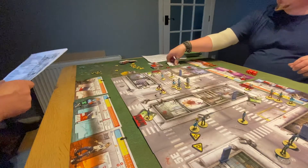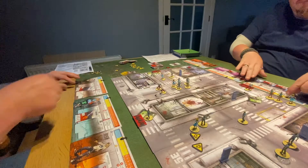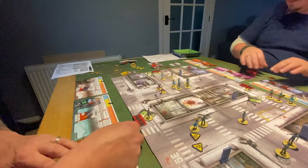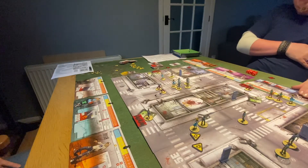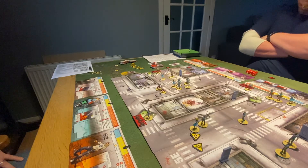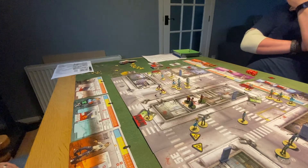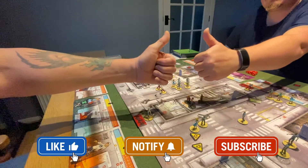Mission number three will see all survivors starting with 15 experience points, making it significantly more difficult right off the bat — everyone will already be in yellow, getting extra movement, but zombies will also spawn at yellow from the beginning. Mission two of three: success! Bob has managed to reunite with his family. We'll move on to the third and final mission. As always, like, comment, share and subscribe!